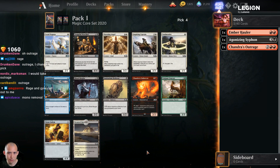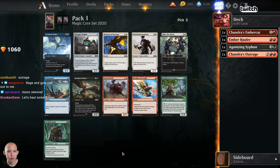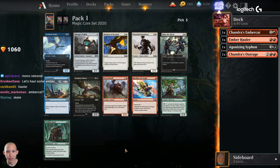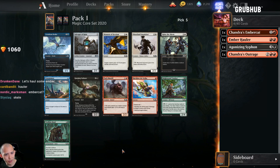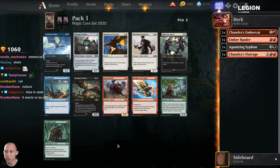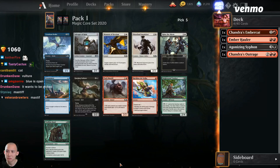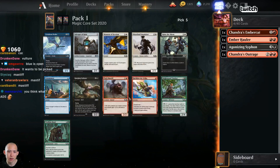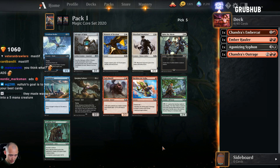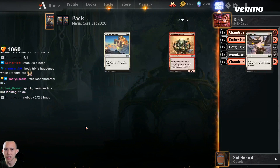More removal, more better. Pretty easy ember cat for me. See if we can move into some elementals or nonsense. Another gorging vulture. I do think vulture is better than mastiff, but mastiffs in multiples is pretty nice and even one mastiff by itself is good because you can still pump it up by itself. This keeps me more open. I'm just going to go with the gorging vulture as I think it is the best card in the pack.